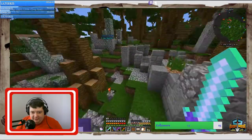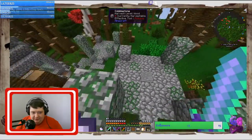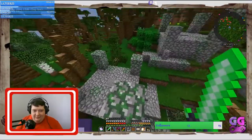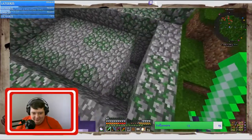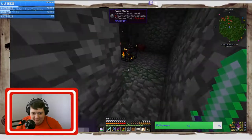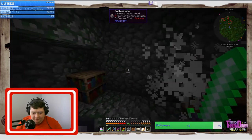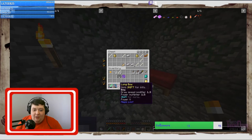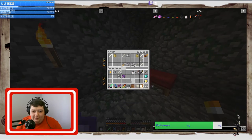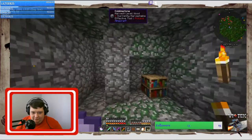This looks like some sort of weird ruins. Oh, there are pressure plates there — let's not stand on that. Boom! Pretty sure that's exactly what's gonna happen. Oh boy — a Power Five book! A Power Five book — I can put it on my bow!